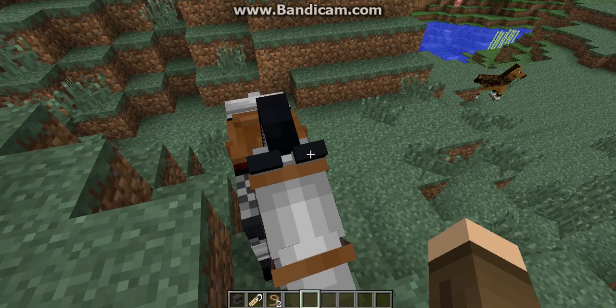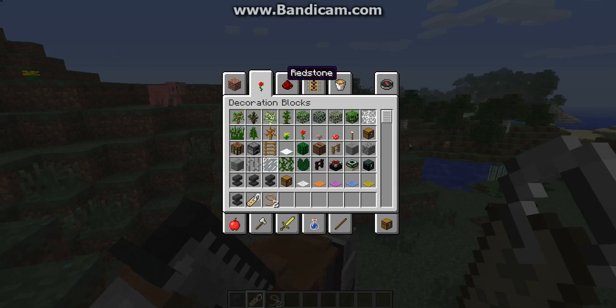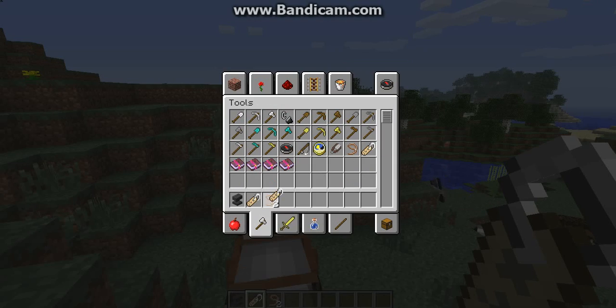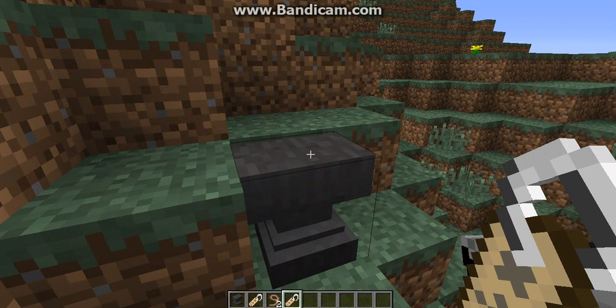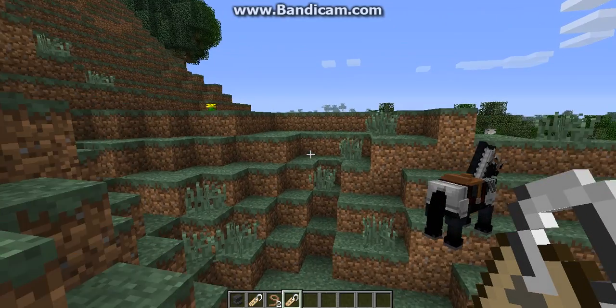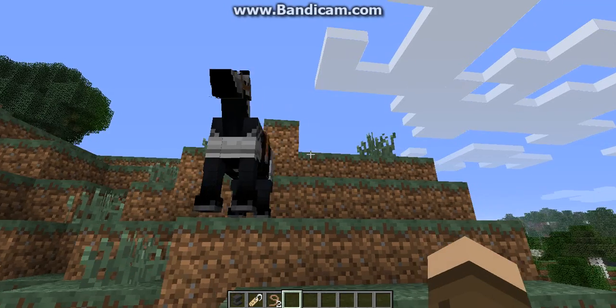If you want to name your horse, you have to put down an anvil and get a name tag. What you do is put the name tag in the anvil, delete the text that says 'name tag,' and type in whatever you want. I'm going to put in 'Lewis.' Once you have your name tag ready, you just right-click on the horse again and — boom — his name is Lewis.